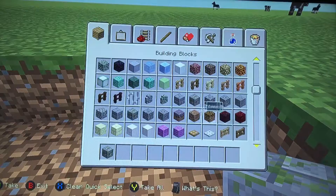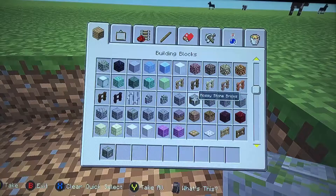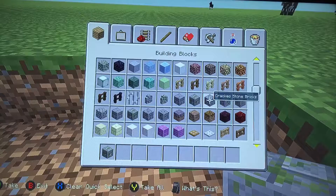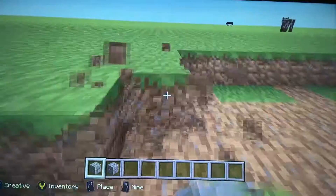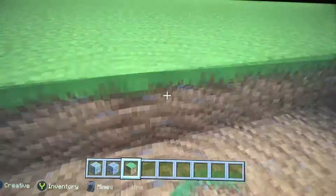So we're gonna have mossy stone bricks, and I think I also want to have the cracked stone bricks and kind of make it like a checkerboard pattern. I don't think it's going to be a modern house — keep in mind.